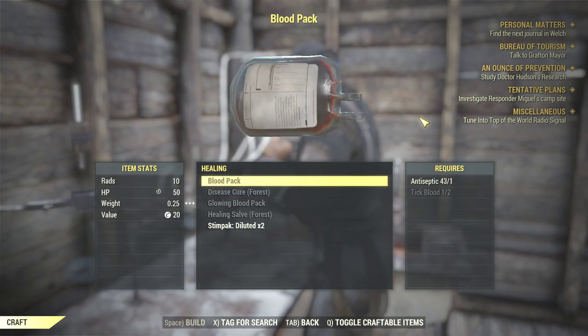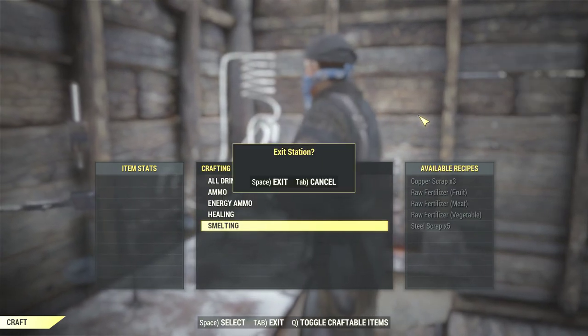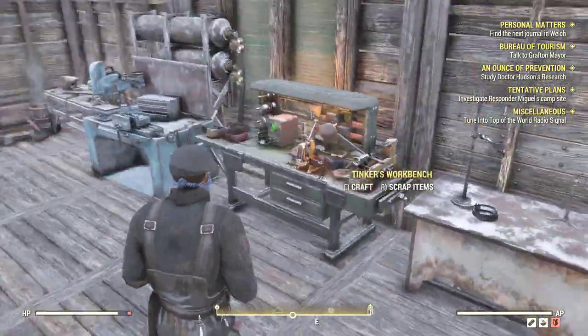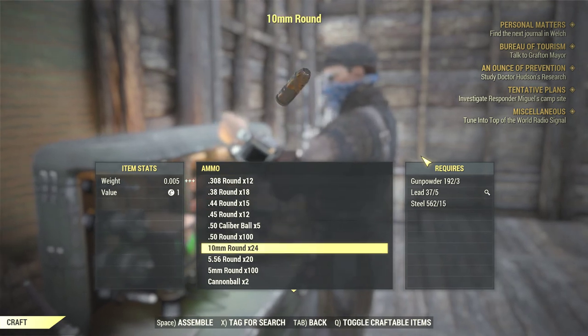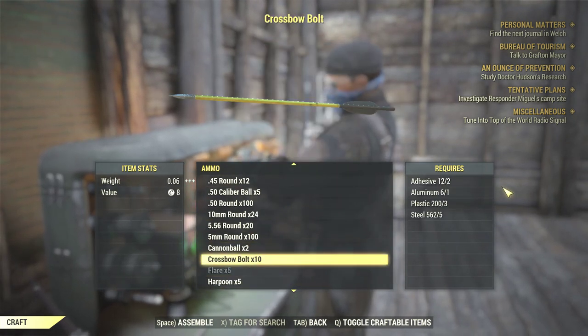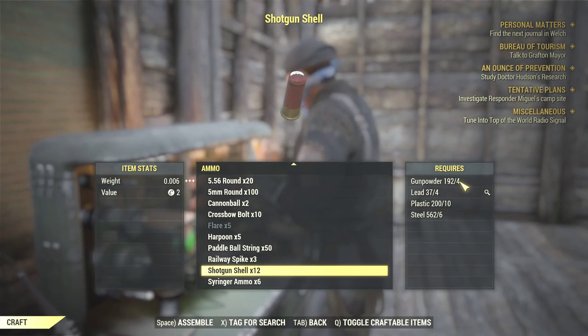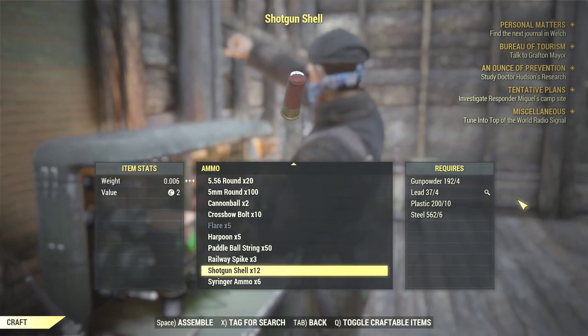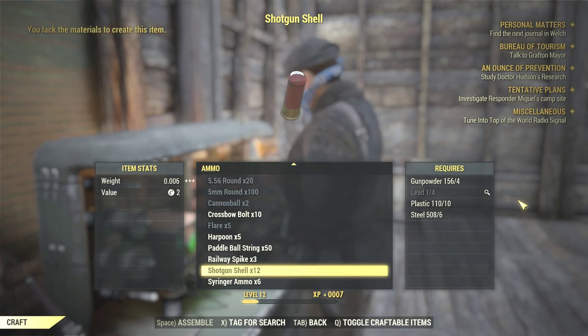You can build other cool stuff over here as well, but right now we're focusing on ammunition. So go back to your craft bench, go to ammo, and then go to your shotgun shells. Look at all that gunpowder — it's just insane.